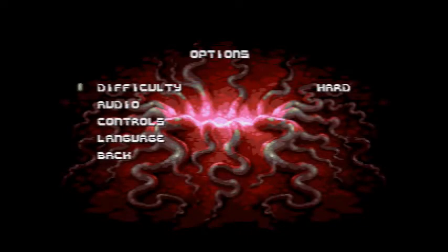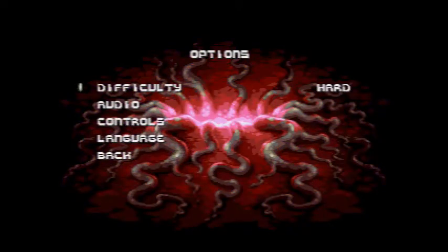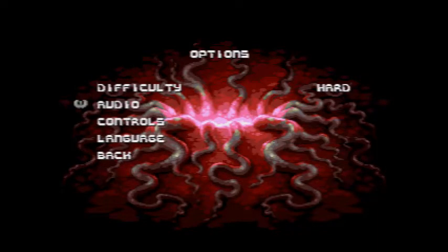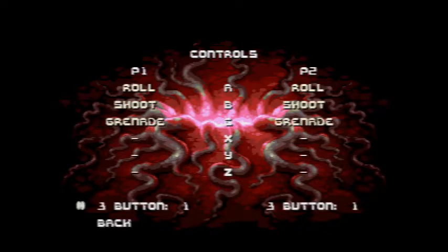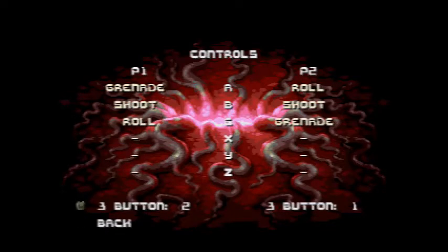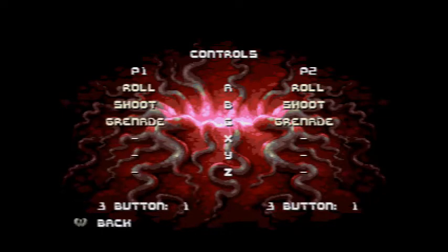Let's take a look at the options. Difficulty — easy or hard. I don't want to play easy, so it's going to have to be hard. Audio: music, sound, alarm. Controls: A, B, C — roll, shoot, grenade. Oh, that's nice — so you can actually configure it for six buttons. That's excellent.